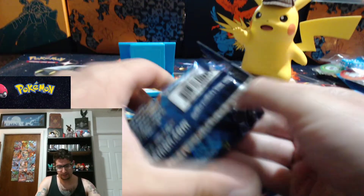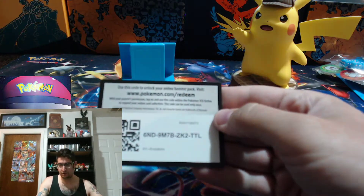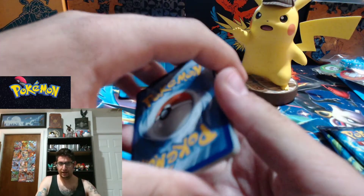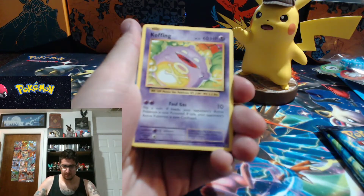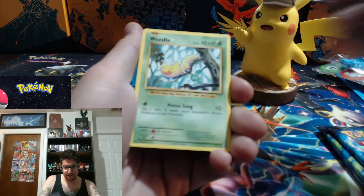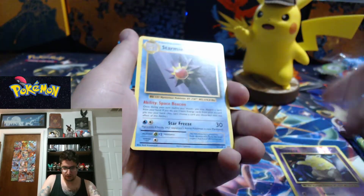I've got a steak cooking on the grill as we speak. There's no 'guess the energy' with Evolutions as you know, and we got a code card — so this seems pretty legit so far. As long as we get a reverse holo and a rare in every pack we're good to go. Professor Oak's Hint, Clefairy, Maintenance, Doduo, Pikachu, Onyx, Weedle — reverse holo Drowzee — and a Starmie non-holographic rare. We're doing good!